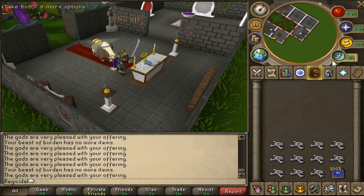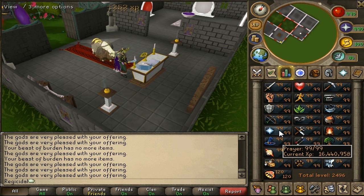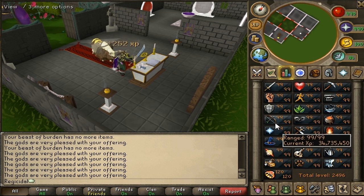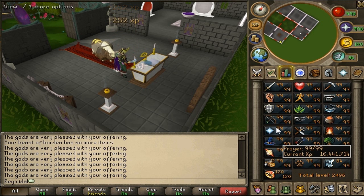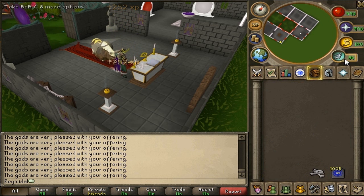Right now I'm doing some prayer at my house. I'm just putting some dragon bones on a gilded altar because I am close to being under 1k rank for prayer. I want to get under that because I think it's cool to have under a 1k rank in skills. This is helping my XP overall, and it's just something easy to do especially while doing the commentary.